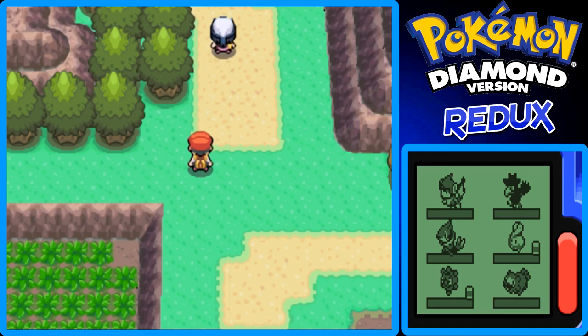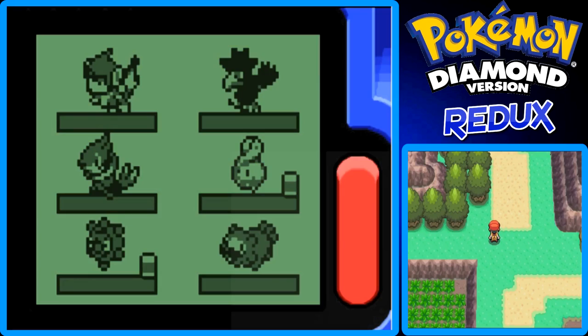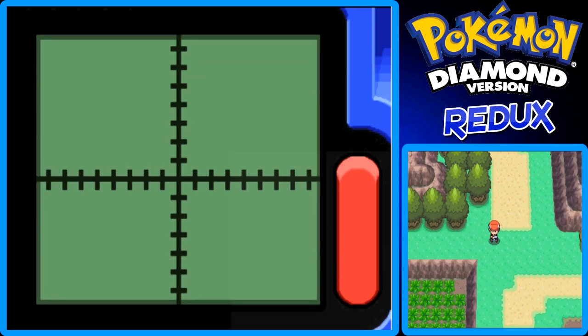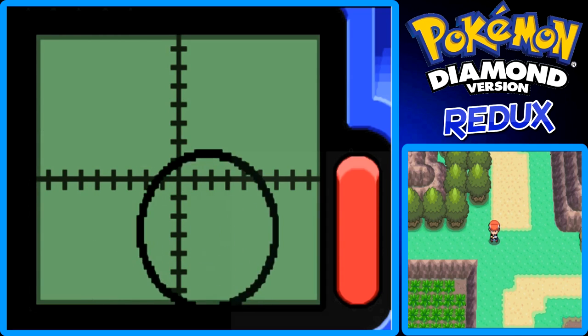Professor Rowan is counting on us. Now let me show off the Dowsing Machine — the bottom screen is now in the big box. I go to the Dowsing Machine and check to see if there are any hidden items. Oh look, there's an item! It says there's an item right there.